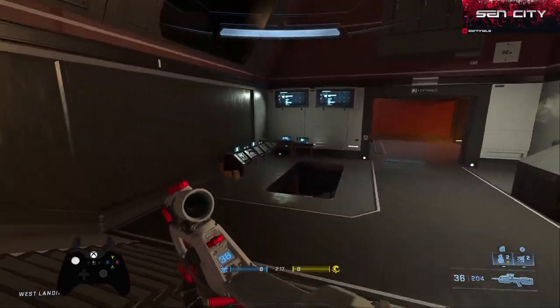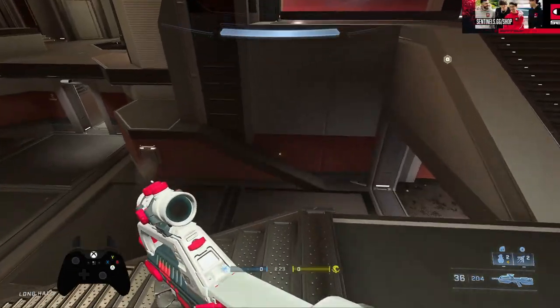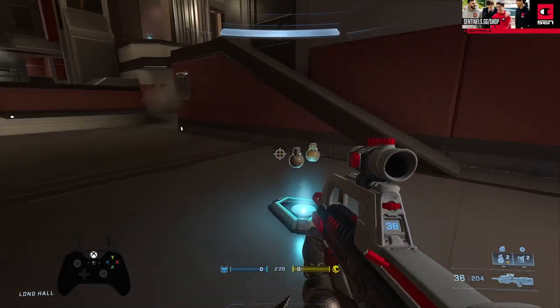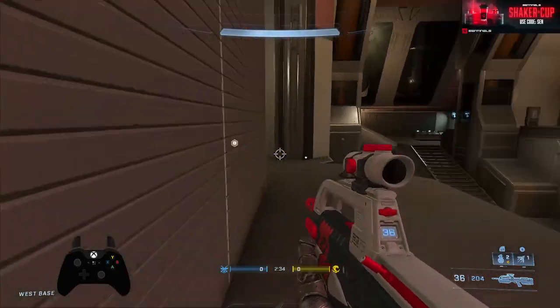We call this area our screens or control. Then you have disruptor. When people are sitting in this corner, down in this area, we call this nades because this is where frag grenades spawn — not to be confused with over here, because right here we call this plasmas because a lot of people play this spot.